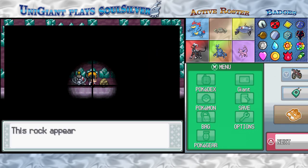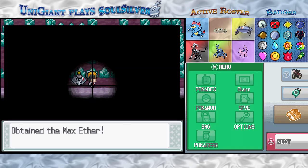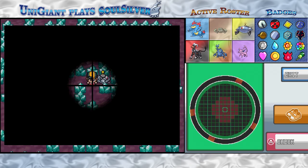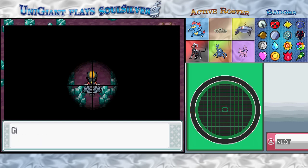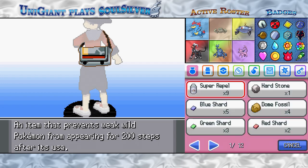It would be kind of funny if for one of these Rock Smash rocks I came across a super repel — like, hey, here's another super repel. Max Ether! I think we got a max elixir from one of these Rock Smash rocks too — those are pretty rare. The Odd Incense — another one of the incenses that you use to breed something from the fourth generation.